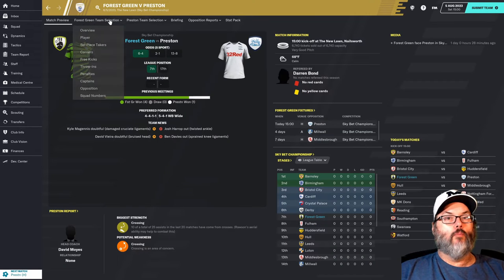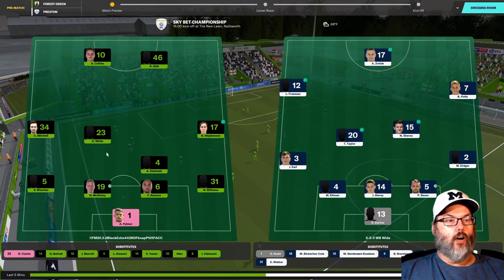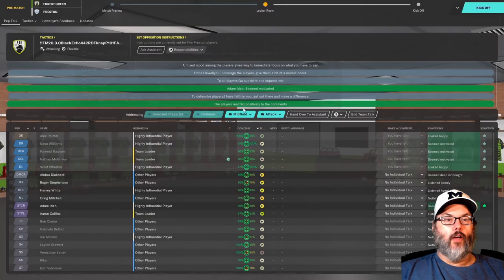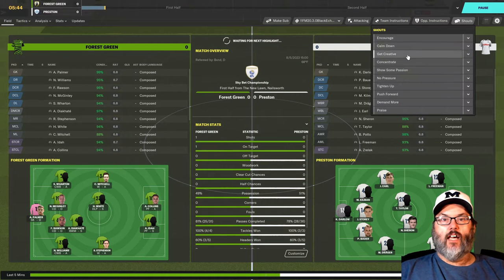Alright, let's go to team selection — we're playing Preston at home. We're going with the home tactic, an asymmetrical 4-4-2: Wharton, McGinley, Ross, and Williams across the back; Palmer in goal; Mitchell, White, Stevenson in the mid; Diacotti in defensive mid; Collins and Ida up top. Clark, Belotti, Morrell, Stewart, Yaniv, Kiko, and Vitisevic on the bench. Our returning midfield player isn't fit yet, so let's see how this goes.